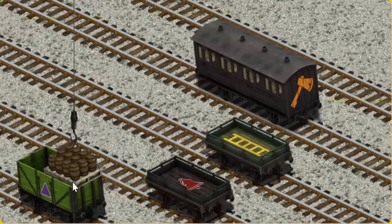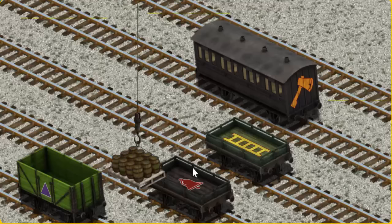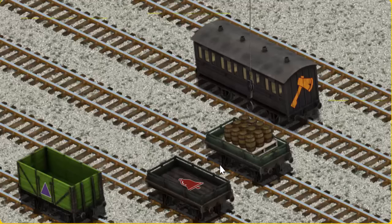Oops! Help Cranky find the green flatbed with the picture of a yellow ladder. You found it!